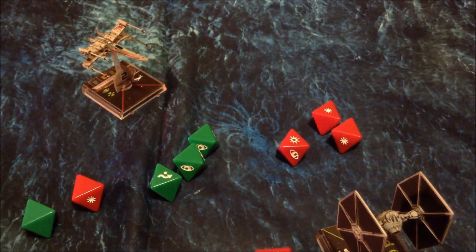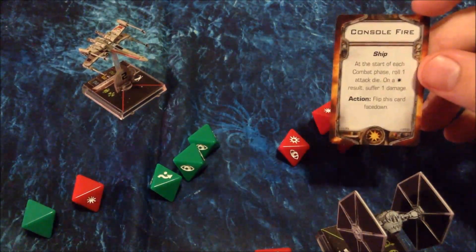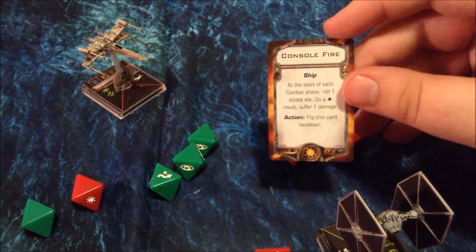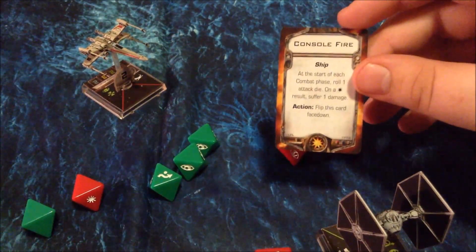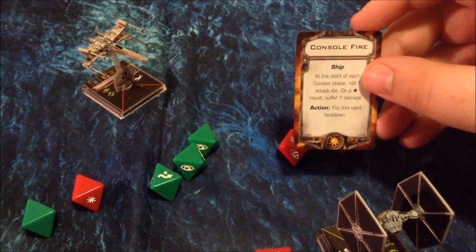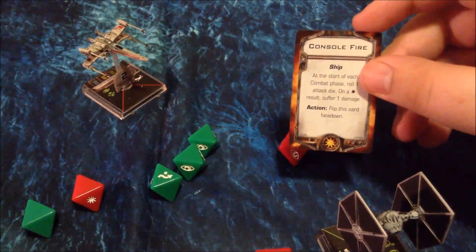If only one evade is rolled, they take a damage. Instead of just adding tokens to your card, you get cards from a damage deck — little explosions on the back. The reason you use cards is because sometimes you'll get critical hits, and if critical hits aren't blocked by shields, instead of taking the card face down you flip it up and do whatever's on it. For example, a direct hit means it takes two damage immediately instead of one. Another example is console fire — you roll a die at the beginning of every combat phase and if you roll a hit, you suffer a damage. You can take an action to flip the card face down to clear it.